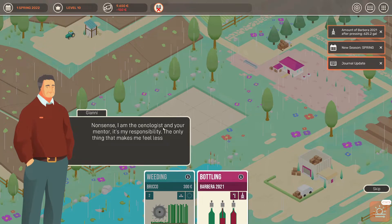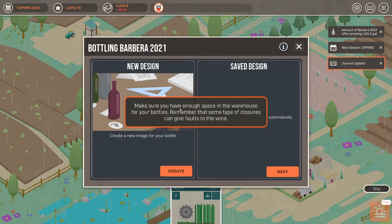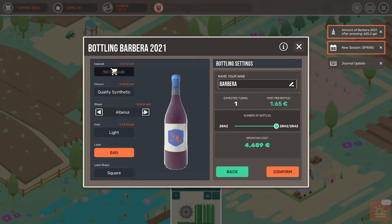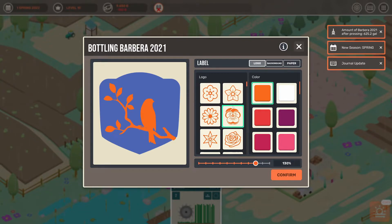It's my first wine and I've learned tons along the way — whatever people say will be on me and not on you. Nonsense, I'm your mentor and it's my responsibility. The only thing that makes me feel less helpless is to make sure the bottles are sparkling clean and the corks are top quality. Let's inspect the bottles. Make sure you have enough space in the warehouse. Right-over closure can create faults. Let's go with the most expensive cork — always go most expensive.